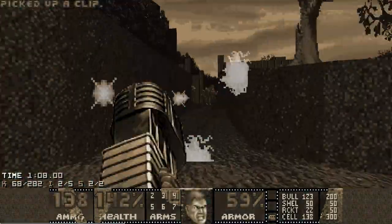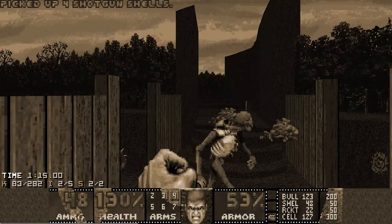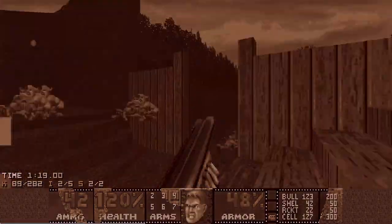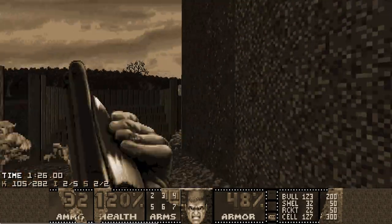This area with the secrets should open up in around 30 seconds I think. So while it's still closed I just kill the enemies I can kill here in the second area, trying not to waste too much ammo, being efficient with it and provoking as much infighting as I can.